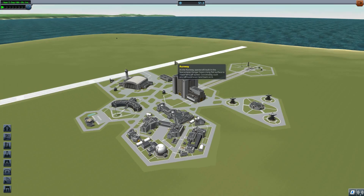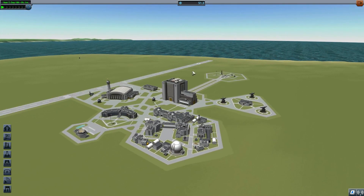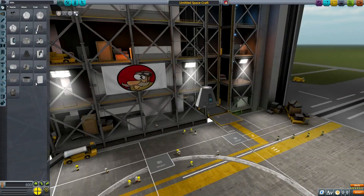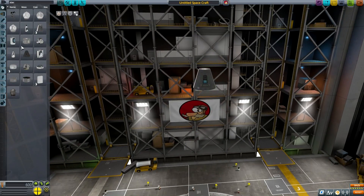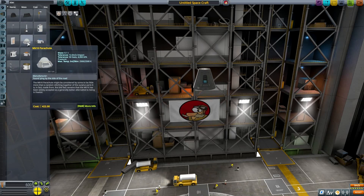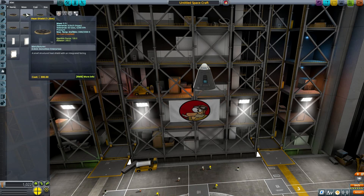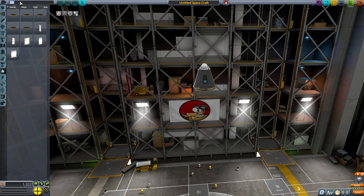Hello YouTube and welcome back to Ground Force Plays KSP. In the previous episode we successfully launched our KSS orbital space station, and in this episode we will be building and launching the habitation module, because we don't want our Kerbals to be cramped up in that small lander can.